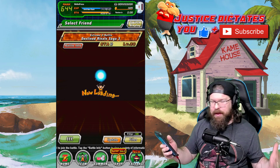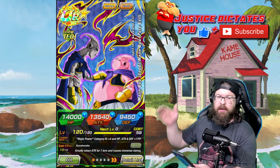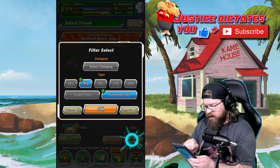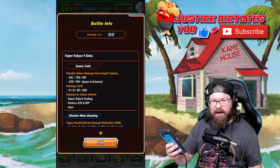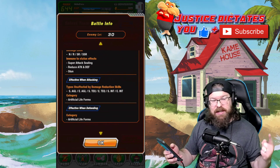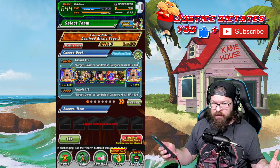I'm going to talk about the team that I built for this event, because I think most people are actually using this Boo, but what happens if you actually don't have this Boo? Instead of Tech, I'm going to run AGL, because basically for this event, if you go to battle info, you've got to run an Artificial Lifeforms team, and you either have AGL, Tech, and/or INT.